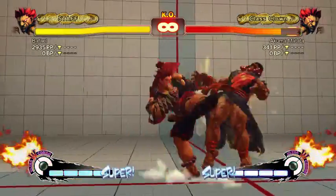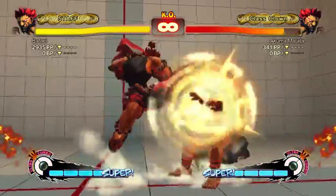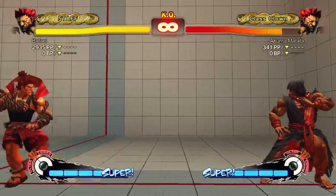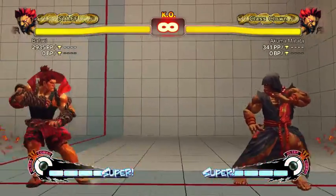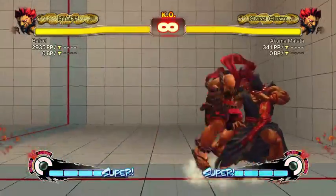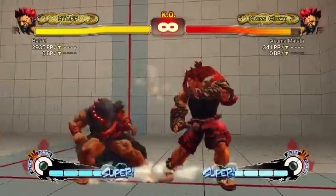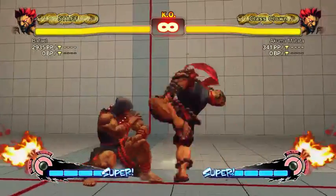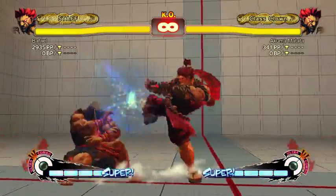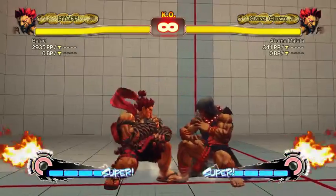Stand roundhouse into low short is a really useful combo for Akuma. Stand roundhouse forces a stand on hit, so if the opponent's crouching you don't have to worry about the second hit whiffing. But it is range dependent — if you use it as a poke and the second hit whiffs, it's actually unsafe.